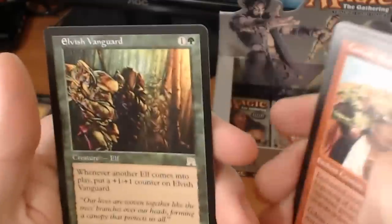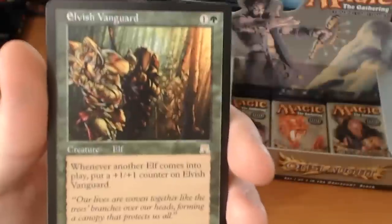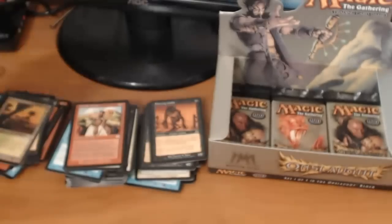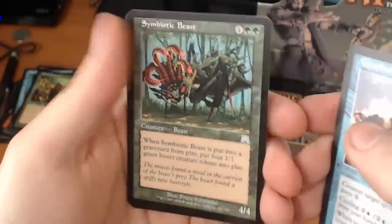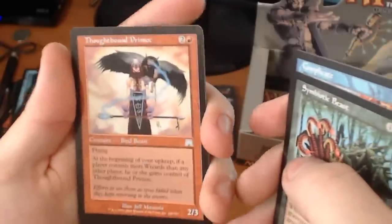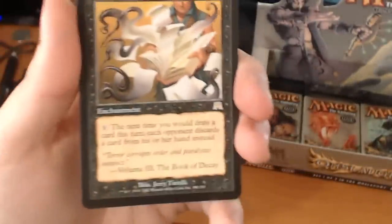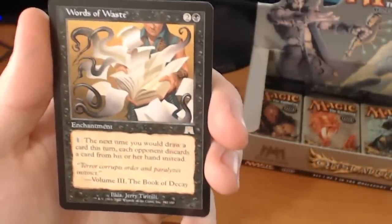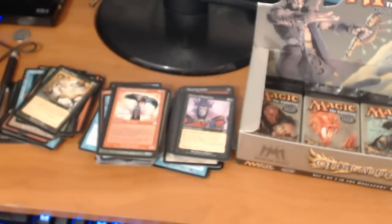We have an Ember Mage Goblin, a Crowd Favorites, a Custody Battle. And a rare — it's an Elvish Vanguard. 2 mana for a 1/1 — whenever another Elf comes into play, put a +1/+1 counter on Elvish Vanguard. We have a Complicate, a Symbiotic Beast, a Thoughtbound Primarch. And a rare — it's a Words of Waste. It's a 3-drop enchantment — pay 1 colorless: the next time you would draw a card this turn, each opponent discards a card from his or her hand instead. That's pretty nifty.